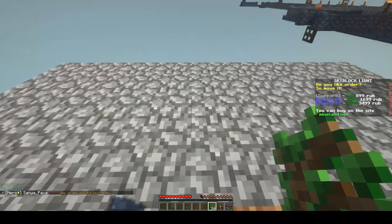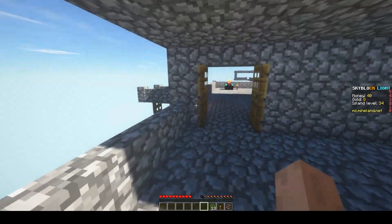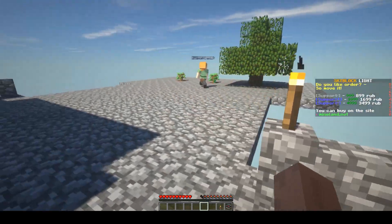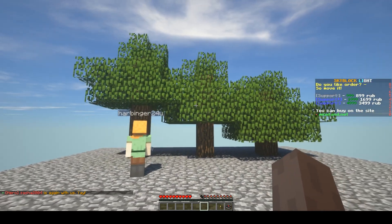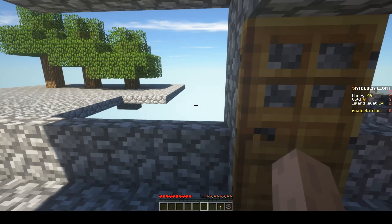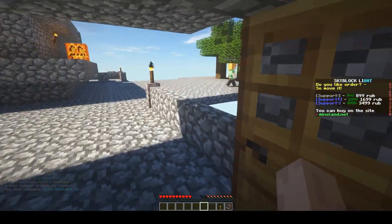I'm gonna place the sapling then I'll get the bone meal. How much bone meal do we have? We've got 30 bone meal, which should be more than enough. Oh my god, that tree was being stubborn. We have midget trees. Oh, they made a perfect gradient — look at that! We need to move the tree blocks one block closer so we can merge it into one big tree, otherwise it's gonna make these mini trees.